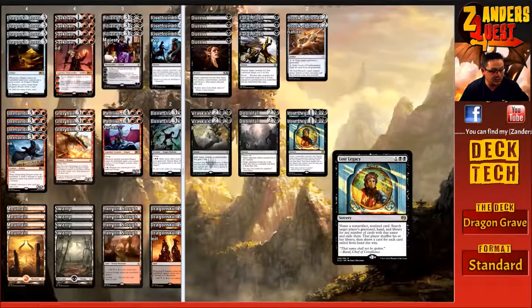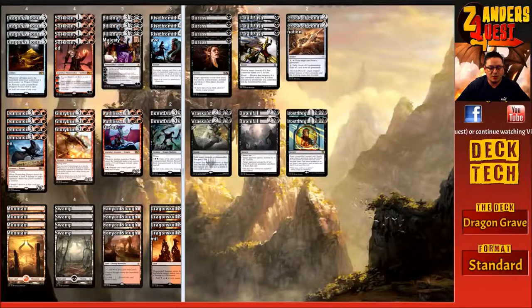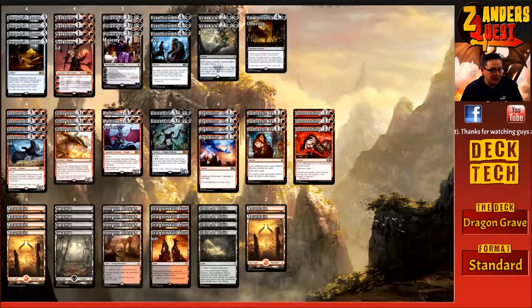Rounding out the sideboard, we have two copies of Lost Legacy — three mana, one and two black at sorcery speed. Name a non-artifact, non-land card; search target player's graveyard, hand, and library for any number of cards with that name and exile them; that player then draws a card for each card exiled from their hand. Lost Legacy gets rid of Teferi, Approach of the Second Sun, Nexus of Fate — all the things plaguing Standard. That's the deck — Dragon Tribal graveyard build. Let me know in the comments what you think. Like, share, subscribe, hit the bell for notifications, and I'll catch you guys in the next video.